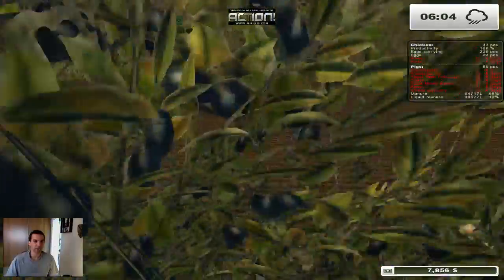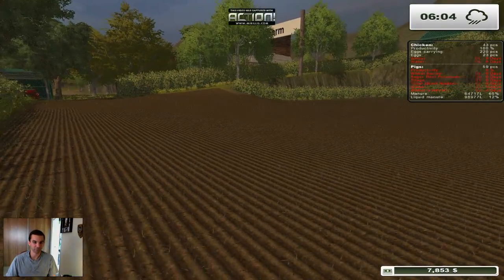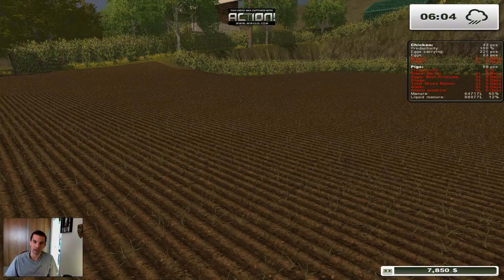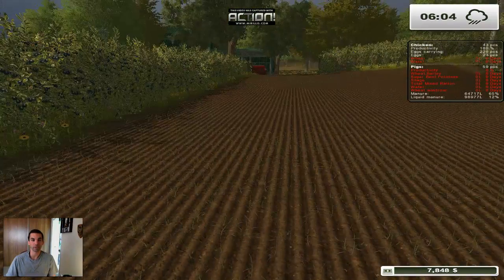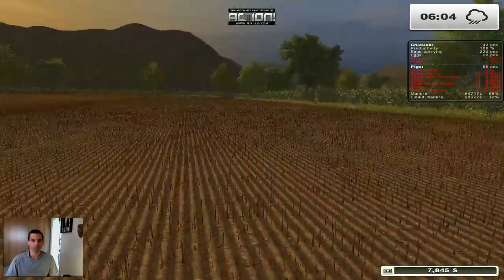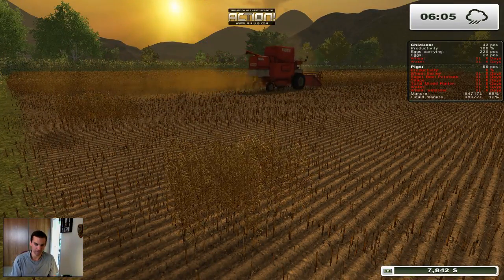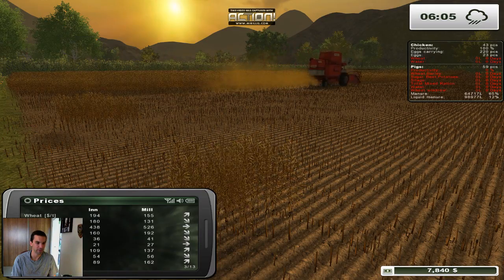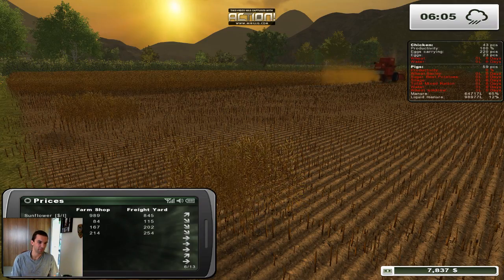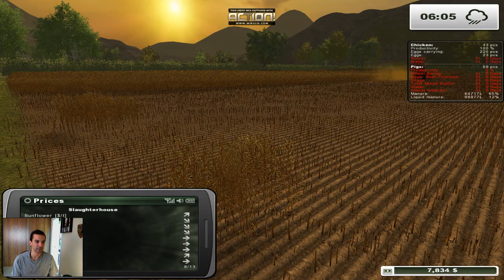What I did was I planted this field with barley because I wanted the straw primarily. I took off the rest of the oats off camera, and now it's planted with barley so we can take that off whenever it's ready. I'll probably plant this back as canola, because it's a high value crop. The only other thing that's really worth a lot is sunflower, but I don't have the right header for sunflower.